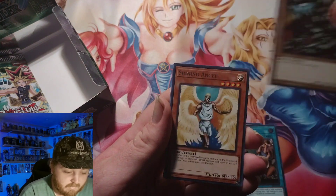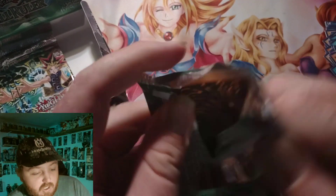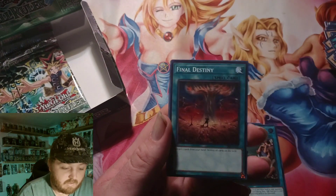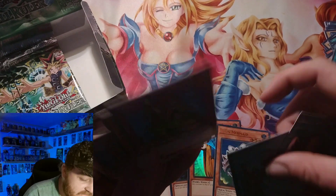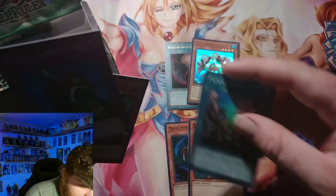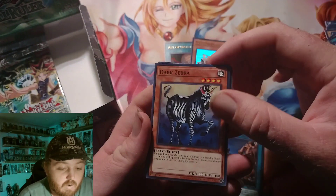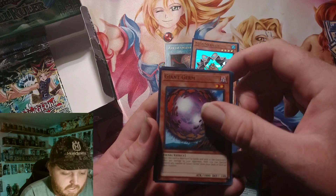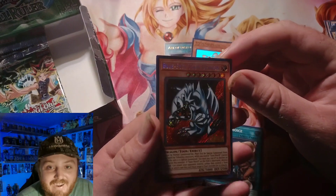Come on, please give me that — give me the Blue Eyes Toon Dragon. We got Shiny Angel. We're still missing one Super, one Ultra, and a Secret. We got Horn of the Unicorn and Axe of Despair — Ultra! Not bad, not a bad ultra. Axe of Despair is a great equip card, a little bit better than Horn of the Unicorn. And oh — we got the Blue Eyes Toon Dragon! Yes! We finally pulled the Blue Eyes Toon Dragon Secret Rare! Ain't that nice!